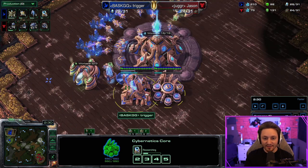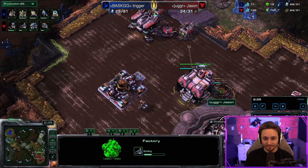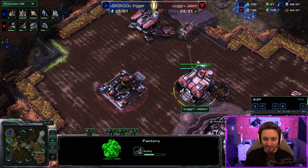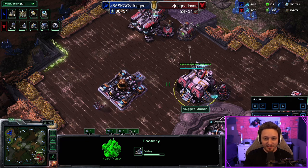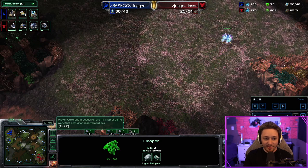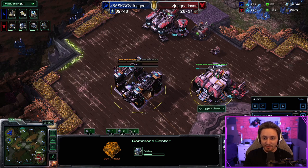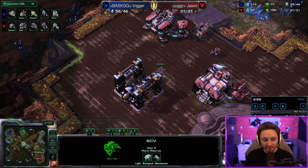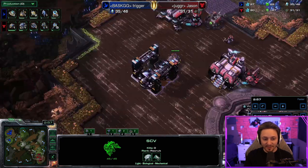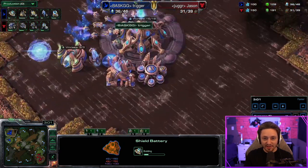You never want to go in right away because there won't be any tech structures yet. The reaper runs out and back at home we get a tech lab on the factory — we're going straight into cyclone, not widow mine or reactor. The reaper is regenerating health after taking damage from the adept. The command center timing: just build it when you get 400 minerals, it comes naturally.